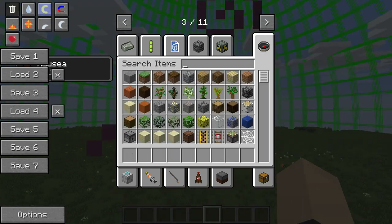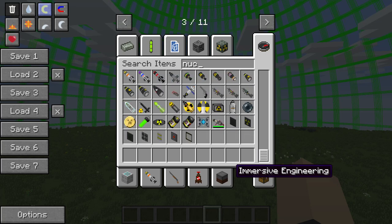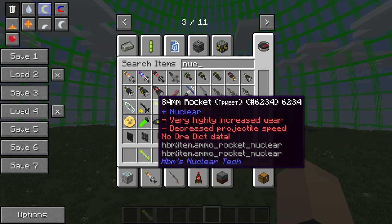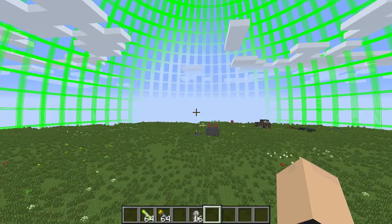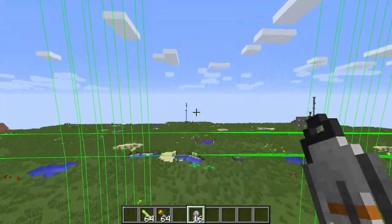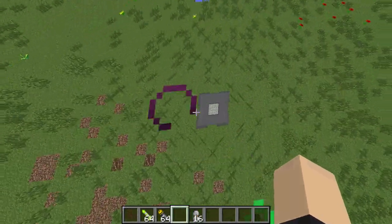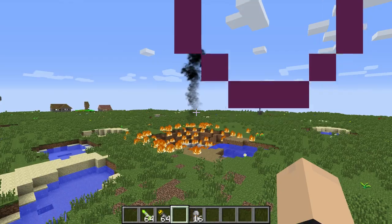We're not gonna mess around with the missiles. Try to nuke the dang thing. Which one should we try using? Try the 84 millimeter in Russian. I'm gonna try to make a grenade first. I'm gonna try it right outside.